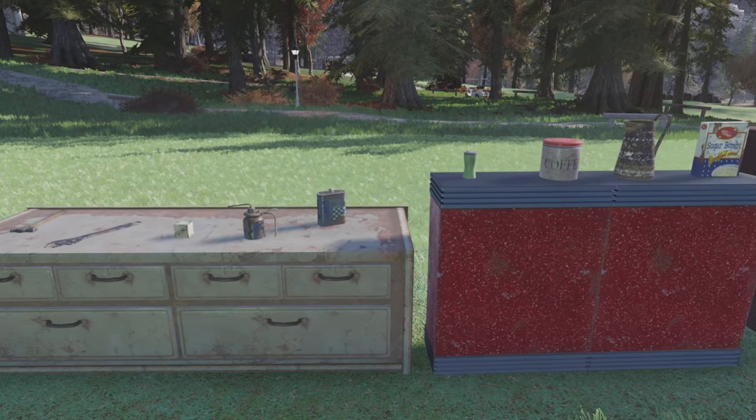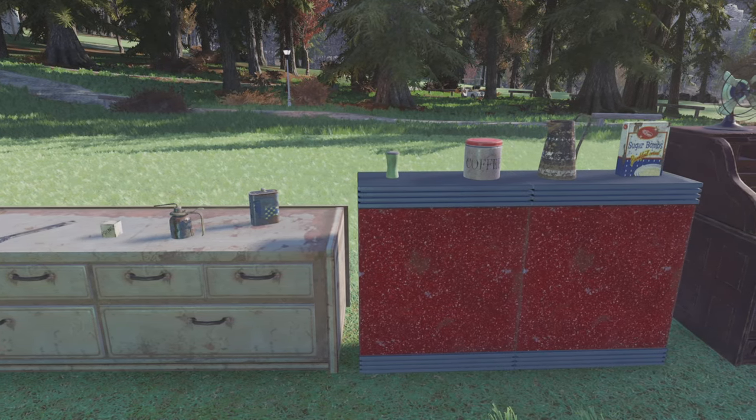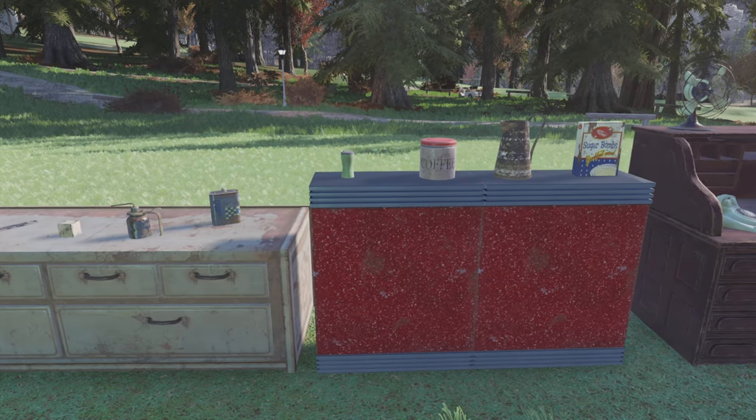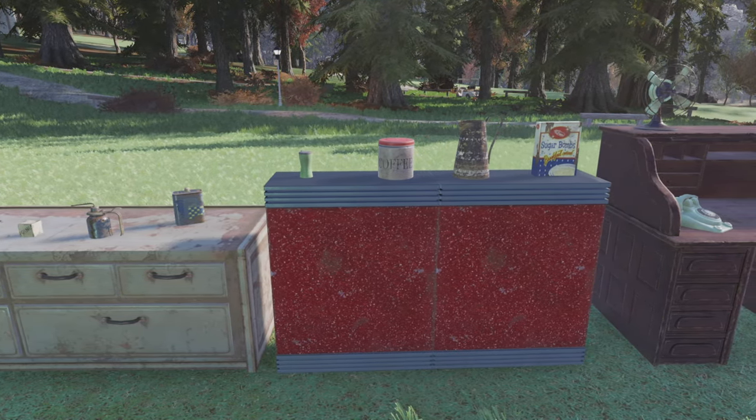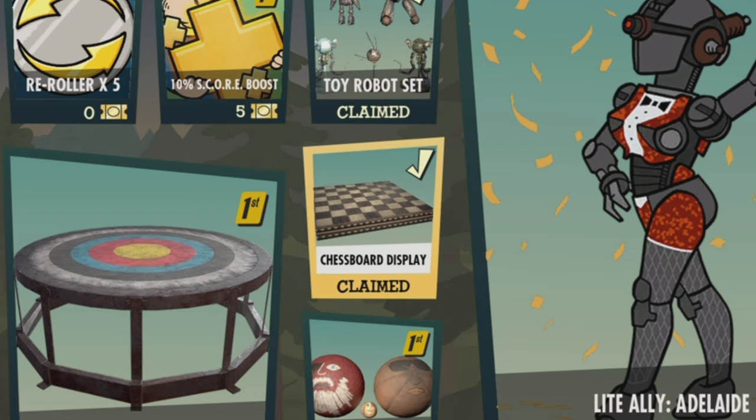I can't be the only one who's wanted to place junk items down in my camp, you know, flesh it out, make it look a bit more realistic. This is something that's not been available to us until now though. With this rather unassuming looking chessboard here, we can literally place down junk items wherever we want. Trust me when I say, this thing is a game changer. Camp builders, you're gonna love it, believe me.